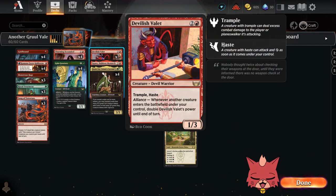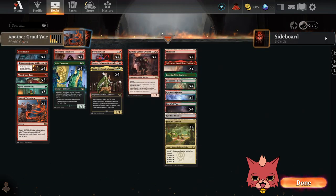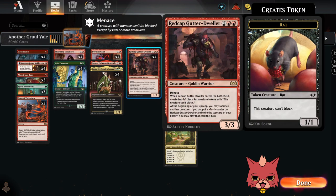What do we got packed into the build here? Devilish Valet is making an appearance. It's a three mana 1/3 with trample and haste, and it has alliance — so whenever another creature enters the battlefield under your control, double Devilish Valet's power until end of turn. Very cool card guys, we've built around it a ton, that's why I said another Gruul Valet. So what new cards do we have packed in here that should work well with Valet?